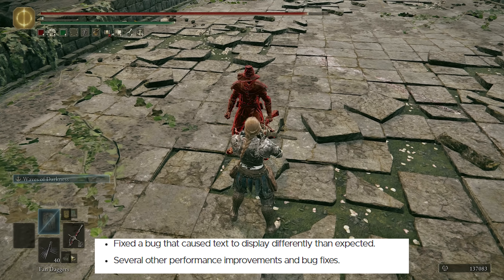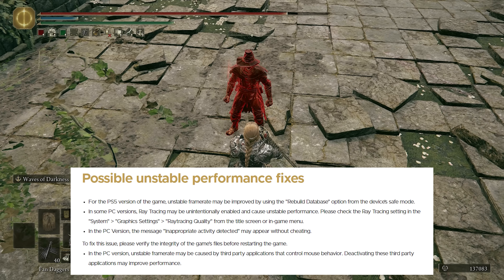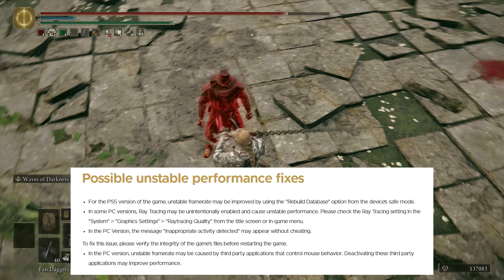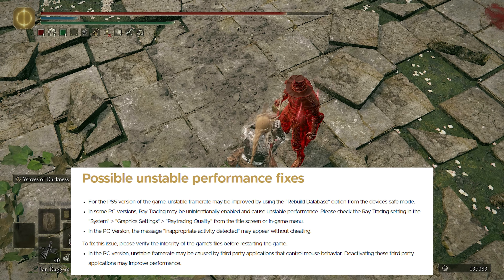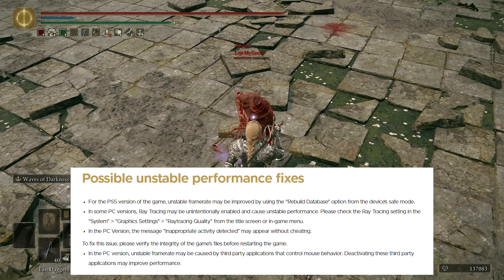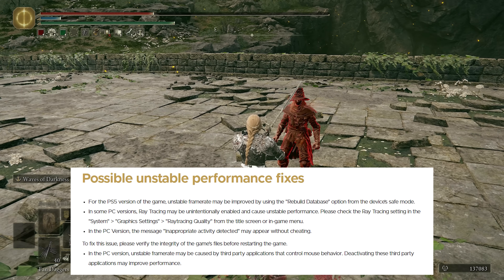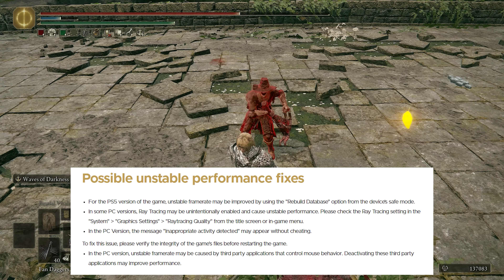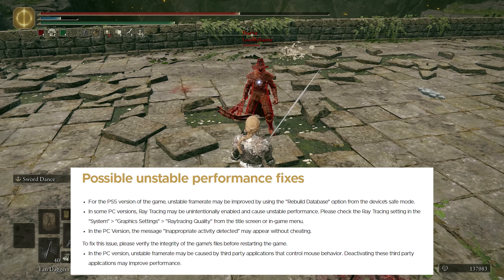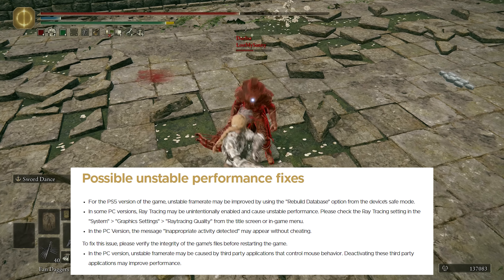They fixed a bug that caused text to display differently than expected, and also fixed several other performance improvements and bug fixes. For possible unstable performance fixes: on PS5 unstable frame rate may be improved by using the rebuild database option from safe mode. On PC, ray tracing may be unintentionally enabled and causing unstable performance — check the ray tracing settings in the system graphics menu. Also on PC, the message 'inappropriate activity detected' may appear without cheating; verify the integrity of the game's files to fix that. Unstable frame rate may also be caused by third-party applications that control mouse behavior.